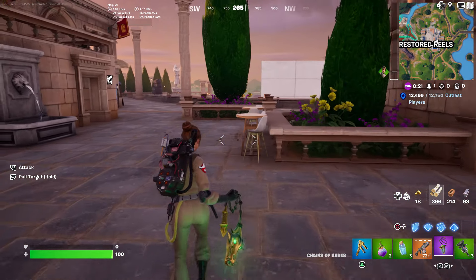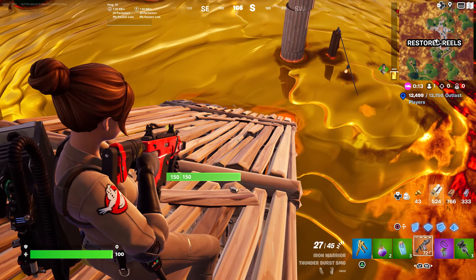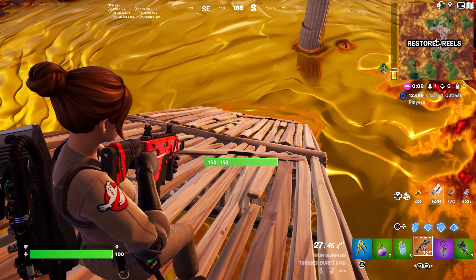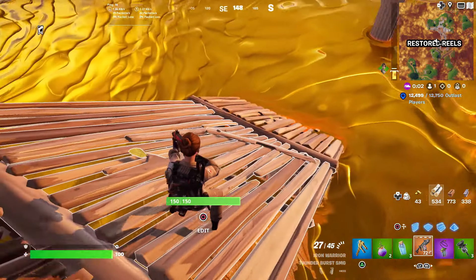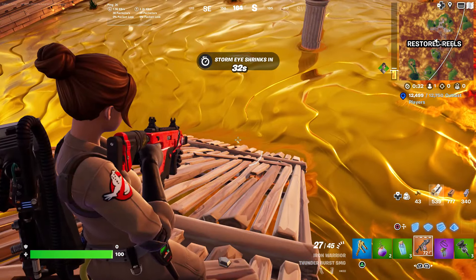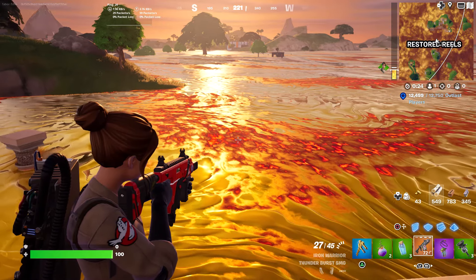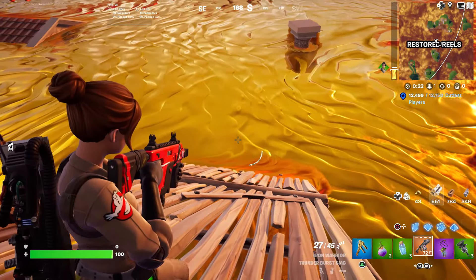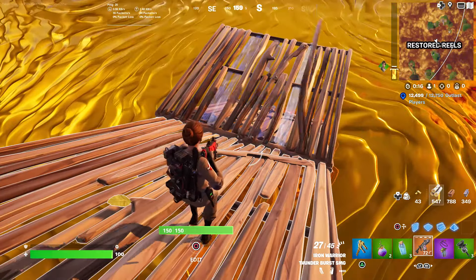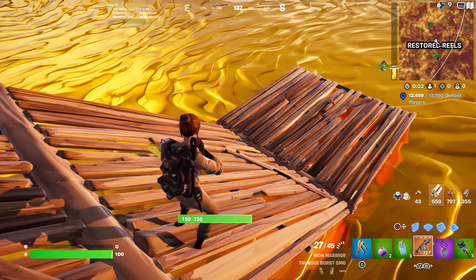Watch the animation as the gold slowly trickles up a ramp — it's absolutely amazing detail. The golden lava slowly creeps up with that burning orange color scheme in the distance. On a platform it looks like a whole bunch of Velveeta cheese — love it.